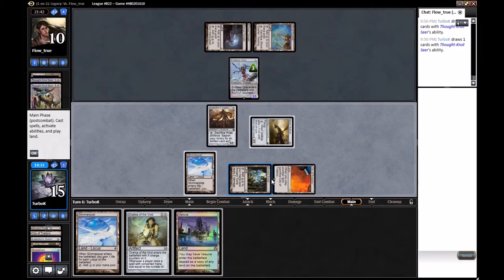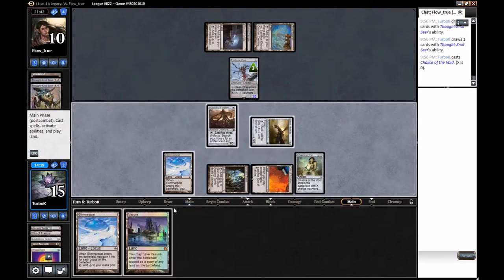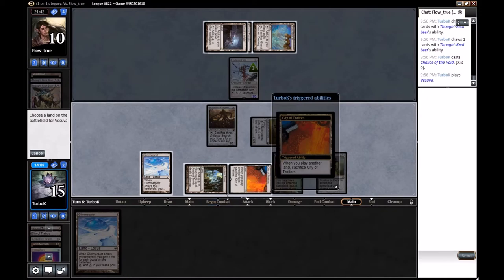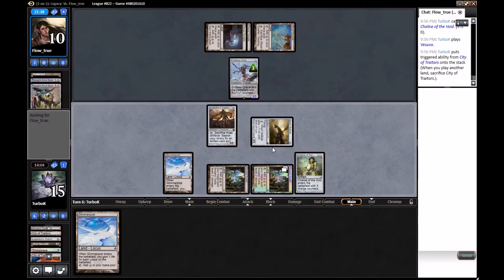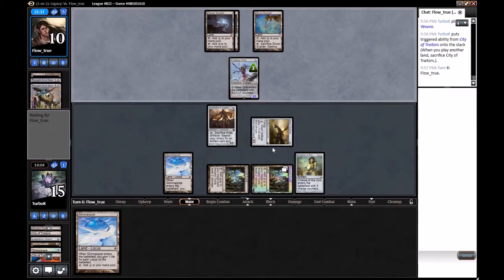Not great draws there. Playing Vesuva, copying Ancient Tomb. Great spell for 1 doesn't do much. Let me just play it for 0 and play a Vesuva off an Ancient Tomb. And we win!